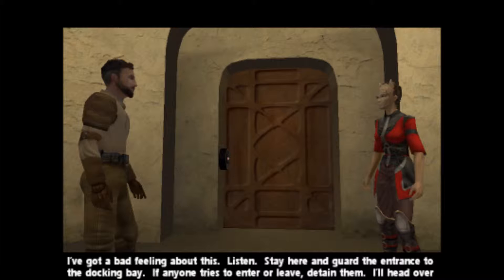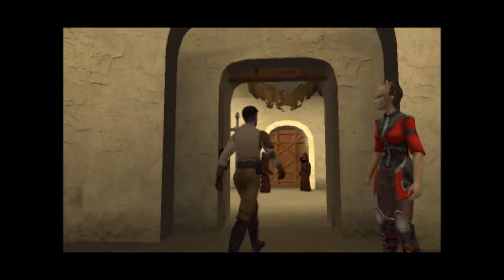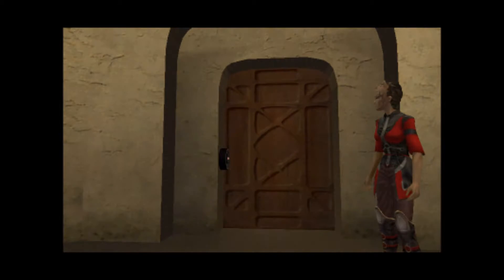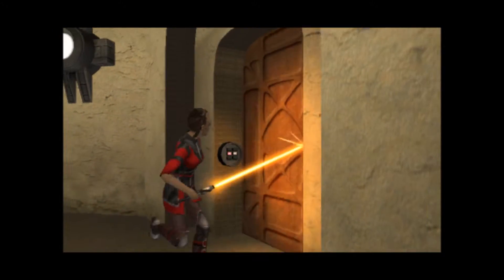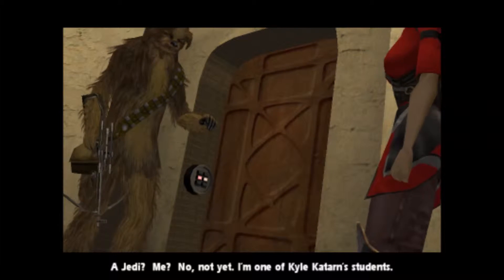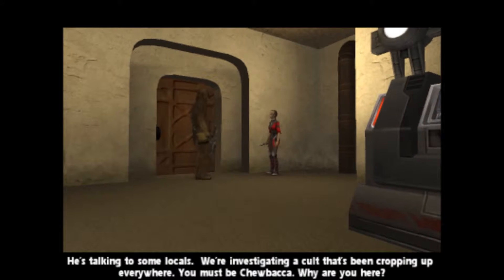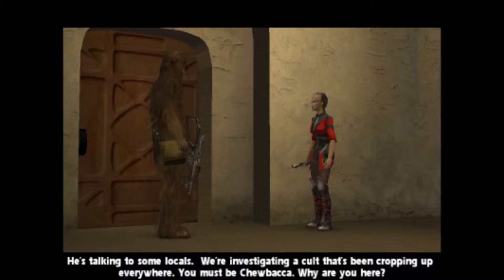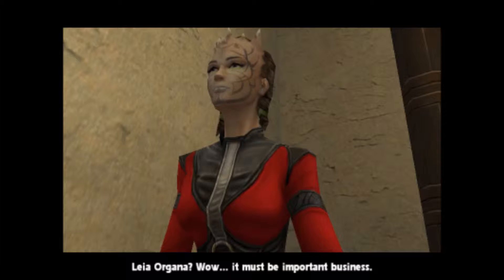I've got a bad feeling about this. Stay here and guard the entrance to the docking bay. If anyone tries to enter or leave, detain them — I'll head over to the crate canteen and ask around, I know some people there. I'll see how long — there are some longer missions in between the main five selectable ones, I mean a lot longer, so I'll figure out how I'm going to break them down. The Jedi? Me? No, not yet. I'm one of Kyle Katarn's students. We're investigating a cult that's been cropping up everywhere. You must be Chewbacca. Leia Organa? Must be important business.